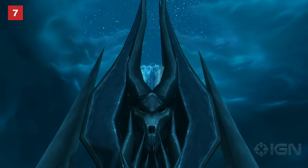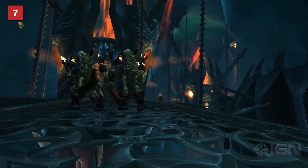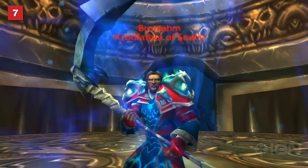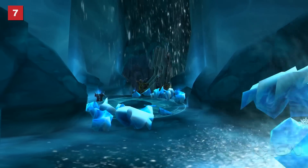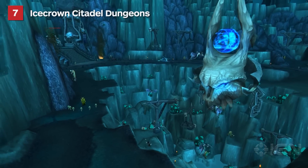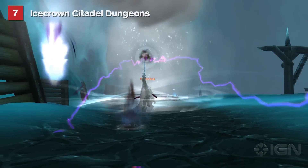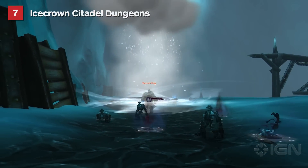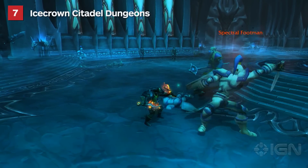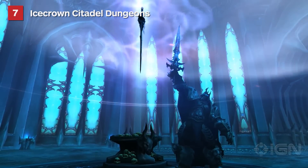Wrath of the Lich King's final content patch added the excellent Icecrown Citadel raid, along with three superb dungeons, which are noteworthy for two reasons: a weird James Brown easter egg, and being chased through a collapsing cavern by the Lich King himself. The Forge of Souls, Pit of Saron, and Halls of Reflection, when played sequentially, created the best dungeon experience in the entire expansion. But in spite of its narrative excellence, the final chapter's lengthy exposition and monotonous wave-based fights doomed its replayability. We get it, Arthas — you're evil and stuff.